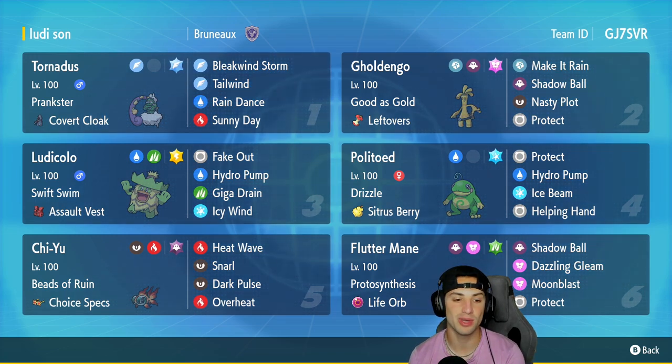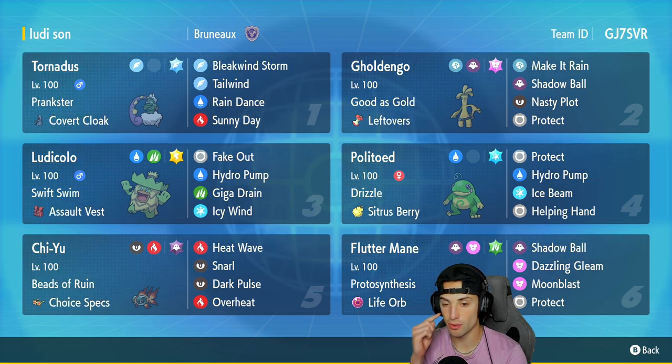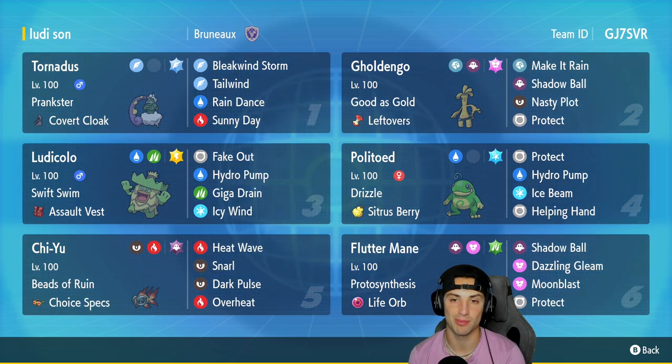In our fifth slot we got Chi-Yu with Beads of Ruin and the Choice Specs as its item — Heat Wave, Snarl, Dark Pulse, and Overheat. I actually just recently used a Choice Specs Chi-Yu team so you guys already know the power of that Pokemon. In our final slot we got Flutter Mane, a perfect Pokemon to pair up with Chi-Yu, with Protosynthesis and the Life Orb as its item, rocking Shadow Ball, Dazzling Gleam, Moonblast, and Protect.